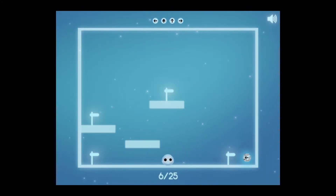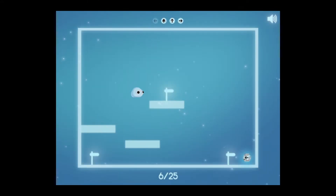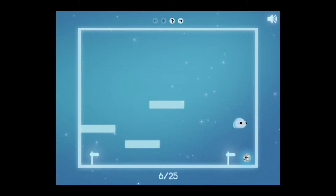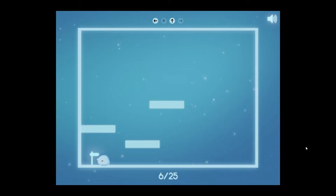There are orbs that let me regain abilities now. We should probably get the top left, middle, right one, then the bottom left one. So if we get rid of our ability to move to the left and double jump up here, lose the ability to double jump, and then remove the ability to go to the right, we can get that. Good stuff.